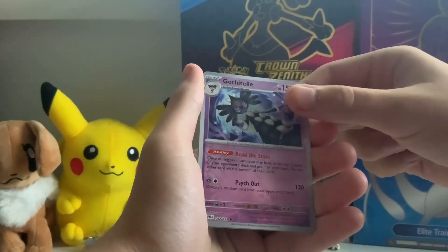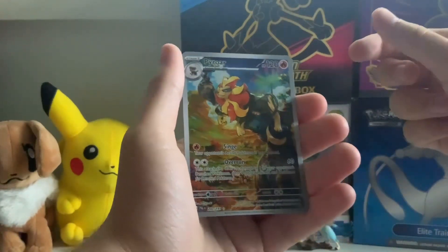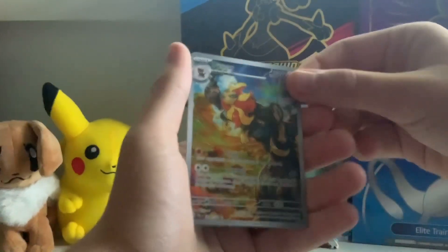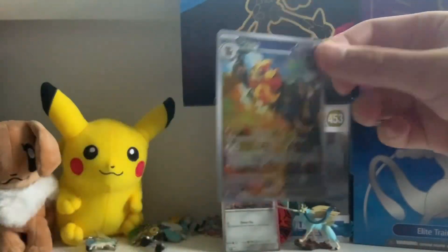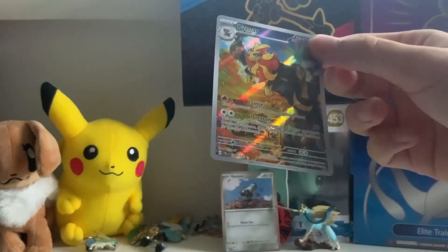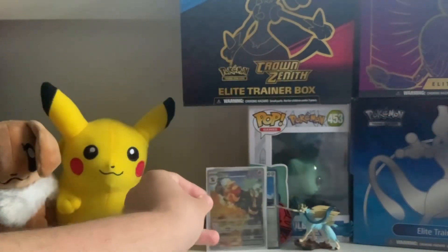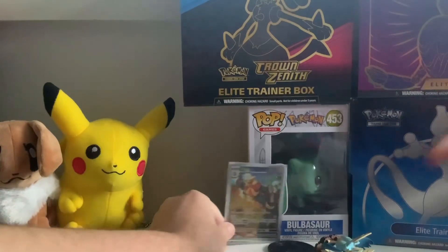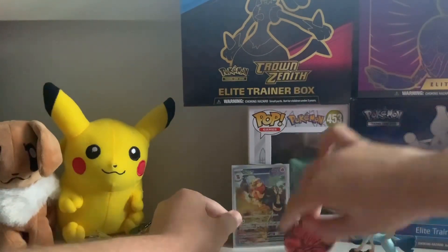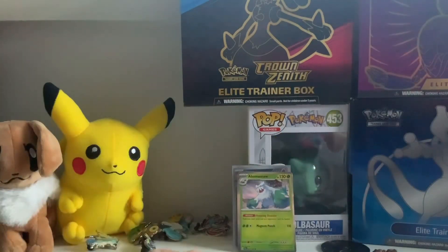Gofritile... oh, Pyroar — trainer illustration rare! That's not too bad. And a Bom of Snow Hollow — that's actually really nice. Look at that artwork, very reminiscent of the Lion King. That's pretty cool. I love illustration rares; it's just way more fun than normal EXes and it looks much nicer too. Did not expect the pull from the first pack, so that's not too bad.